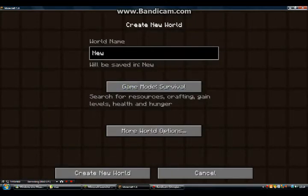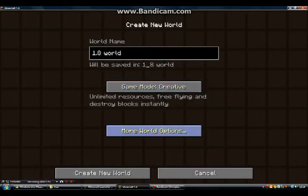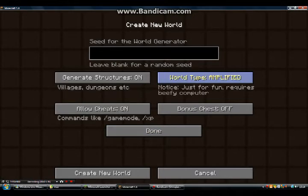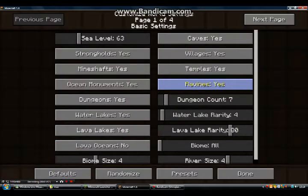Let's create a new world using the new world types. I'm not going to call it update showcase like I did last time — 1.8 world. Game mode: we're going to go into creative. More world options, world types — customise. Let's customise it. We're going to have that.